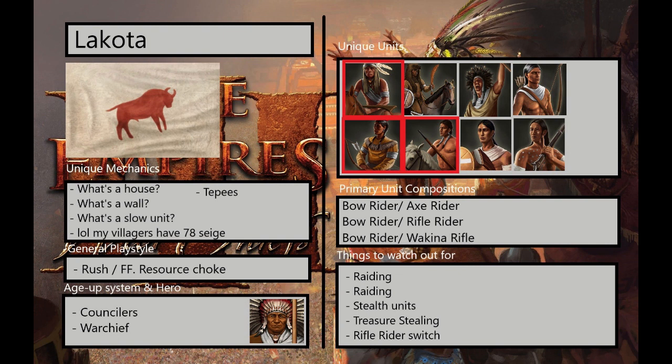The general play style is to rush your Fast Fortress, and they're going to do their best to raid and choke you out of resources on the map. For their age-up system, they run by counselors, so this means you have 5 different ages to pick from total throughout the game, and every time you don't pick one, the bonus you get for it gets larger and larger next time.